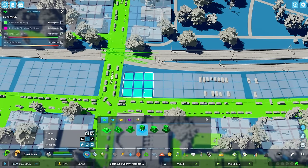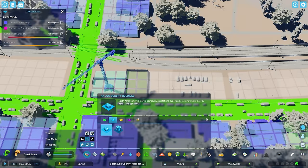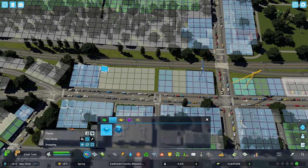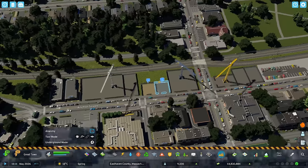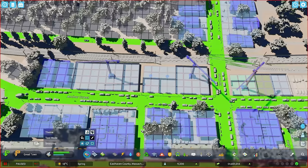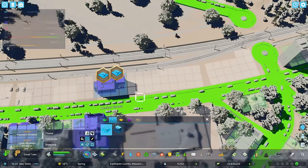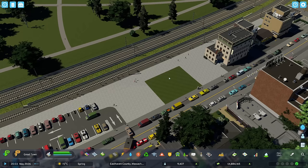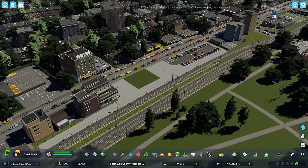I'm just going to do a bit of re-zoning before we continue detailing the train station — it's obviously not done yet. A bit of zoning is in order to get some of the low-density stuff in again. We've got a bit of space over here as well. Detailing-wise, I want to try and streamline some aspects of this station with the existing train station in the game since we might use that in other parts of East Haven County.